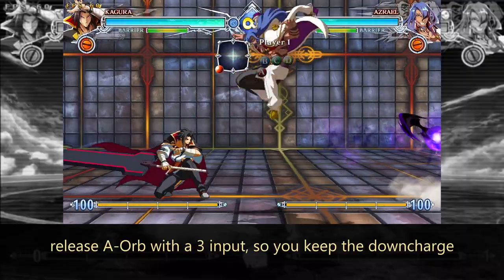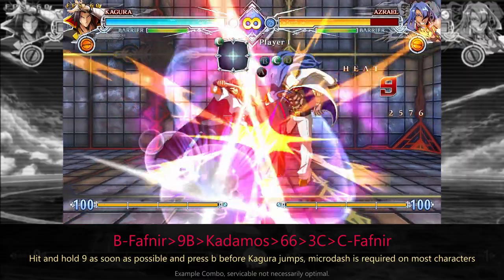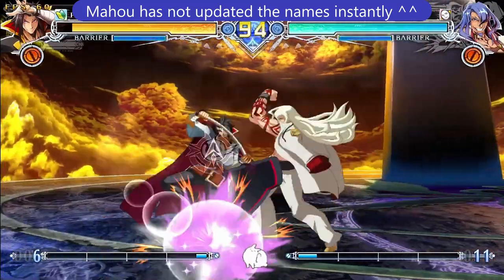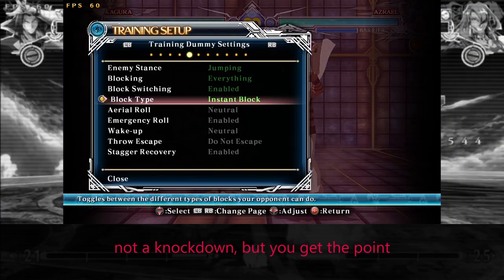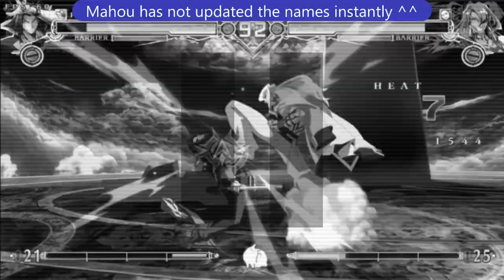He wanted to enter air with B Fafnir after the A orb, but he didn't have the shards ready so he just jumped and blocked. Good C Fafnir to take back the turn. Z6C on wakeup was too greedy, as 2C or 5B would already cover for the opponent trying to jump out.